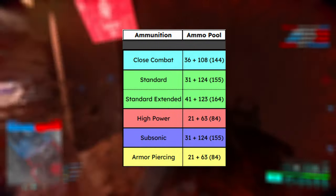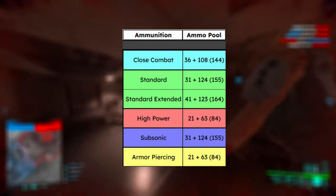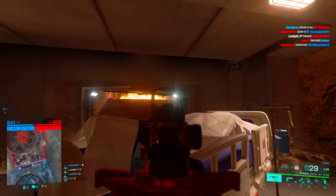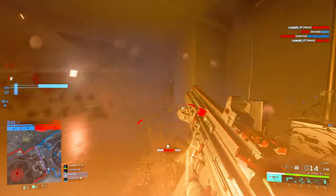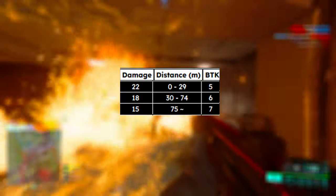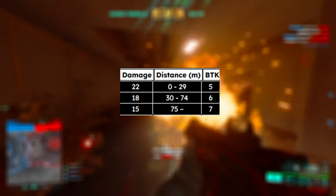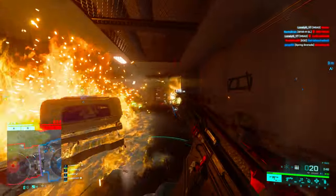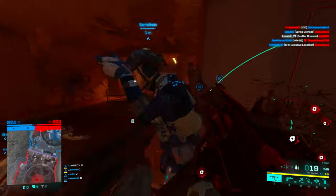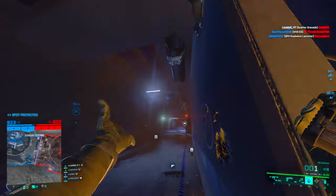Let's start with the ammo types. You get standard issue, close quarters, high power, subsonic, and armor piercing — which is actually a lot. I think it's the gun with the most different ammo types, but we will only focus on standard issue. For damage, we deal 22 damage per bullet, meaning you need at least five bullets to a chest to kill. The TTK without the short barrel is 312 milliseconds.